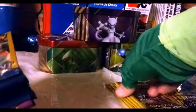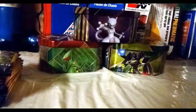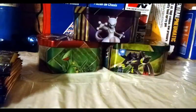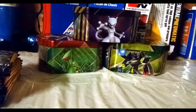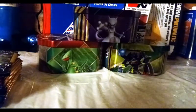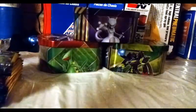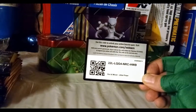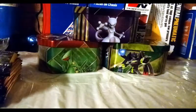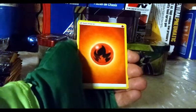Alright, let's start here. I'm going to give you guys this Ultra Prism code card — take that, enjoy. One, two, three, four to the front. Let's go — fire energy, my favorite Pokémon type.